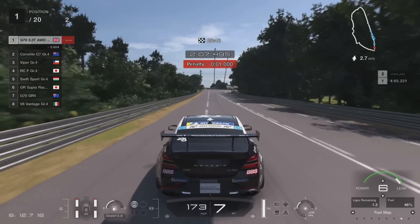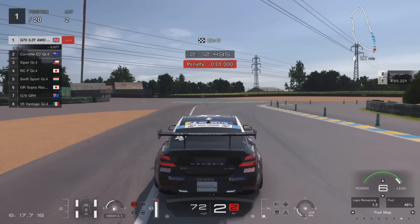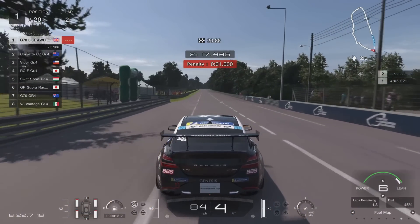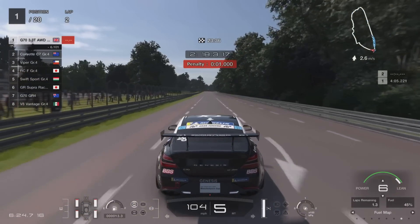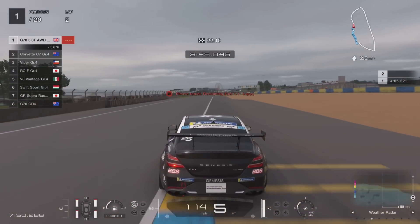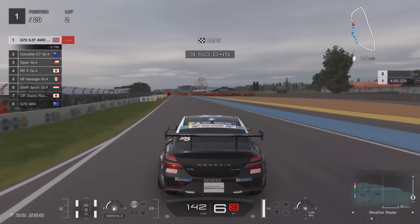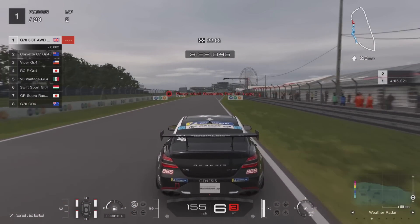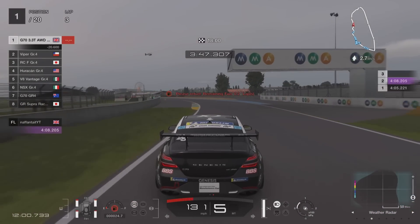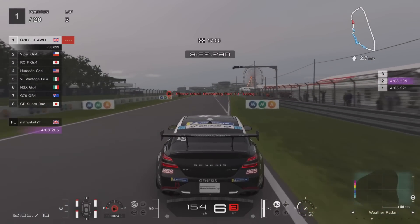I do recommend on lap two beginning to monitor the weather, as well as beginning to do your fuel savings — lift and coast into corners, get that short shifting done. Once you're in the lead, you're pretty much good to go. This is where we had a bit of rain coming in towards the end of lap two. I could see the rain coming in but wasn't quite sure it was going to hit. I'm just going to stay out — if you do see rain like this, don't worry; you don't necessarily have to jump straight into the pits. It paid off because we ended up with a nice dry patch. By the time we got around to the end of lap three, we began to take our first pit stop.